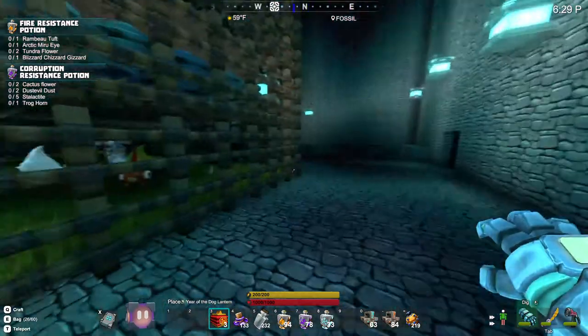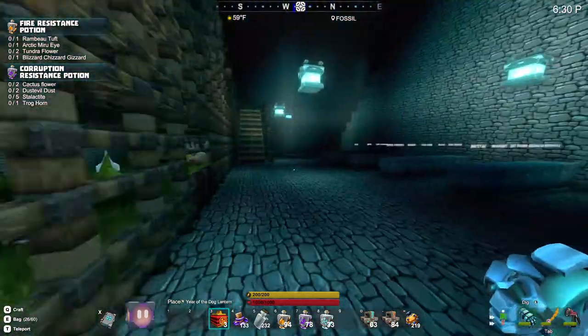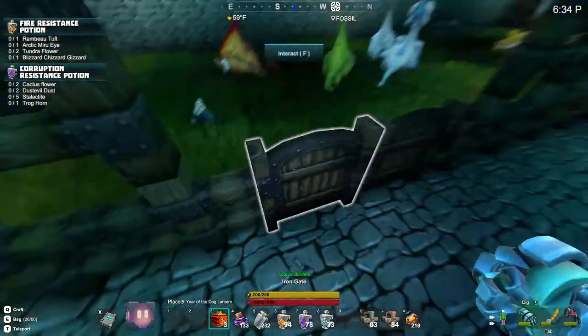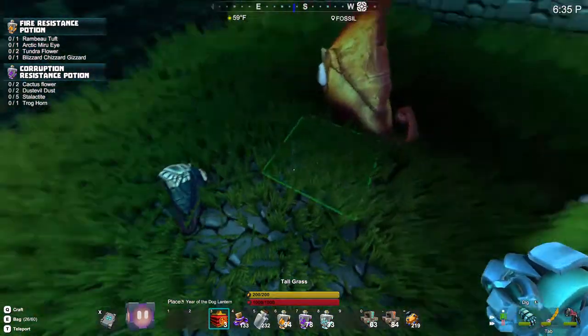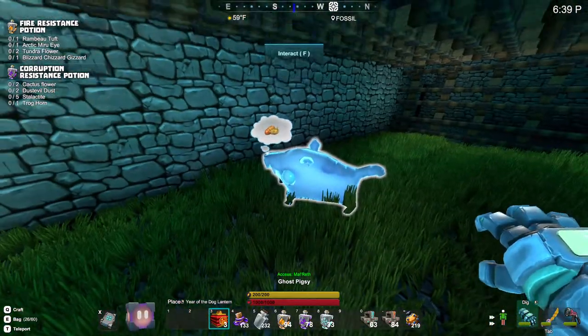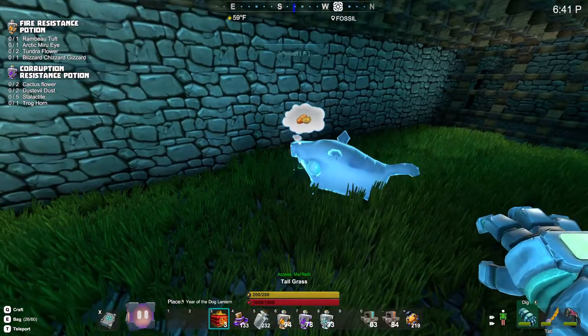Halloween stuff. Here is the massive pet cage. You felt they needed some grass. You didn't used to be able to tame ghosts — you can now.